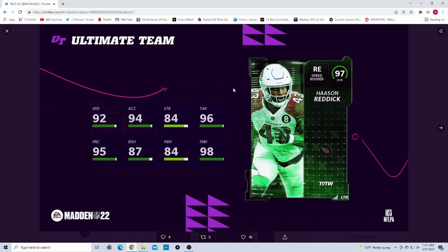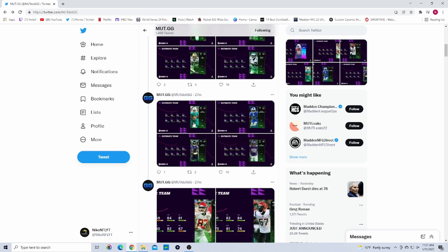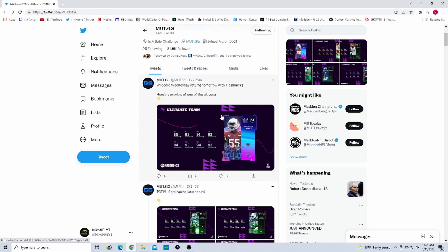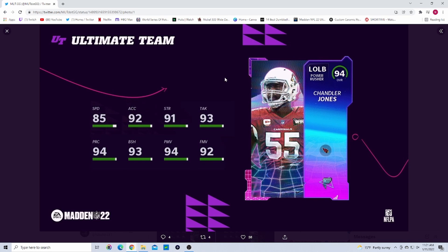For LTDs, Week 14 gives us Hassan Reddick — 97 overall, powered up to a 98, with 99 finesse move, 93 speed powered up to 95 acceleration. Cardinals teams are just stacked so this card should be really good. The other LTD is OBJ — 97 overall and by far the best card in the drop. 95 speed, 95 jumping, 94 catching, 95 catching in traffic, 97 spectacular catch, 97 short, 94 medium, 94 deep. He's going to be easily the best receiver in the game, though that card is going to be insanely expensive.